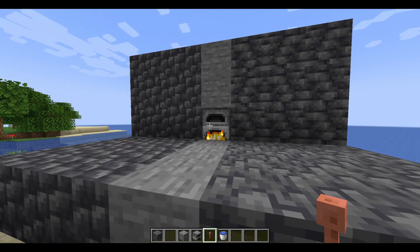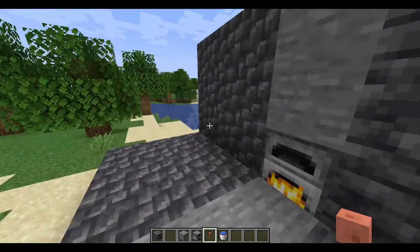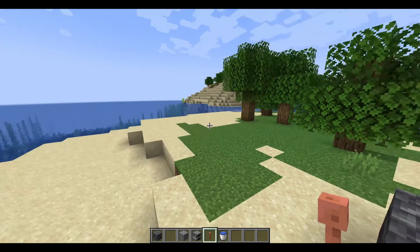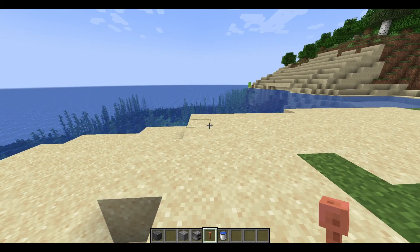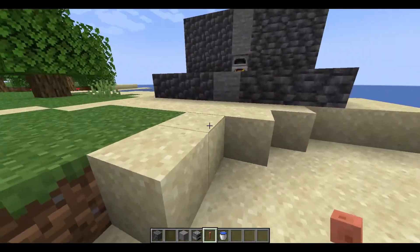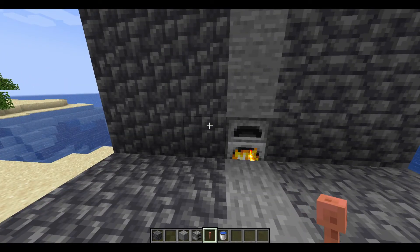We have fossils in the deepest part of the underground now generating with deep slate diamond ore instead of coal. So what that means is, if you know the fossils — those big rib cages underground — if those spawn in the deep slate area, so below Y=0, they will now spawn with deep slate diamond ore.